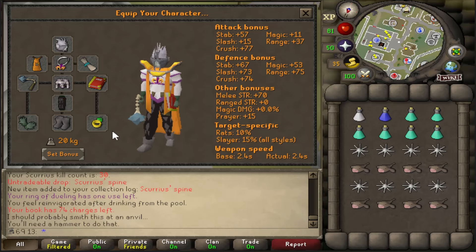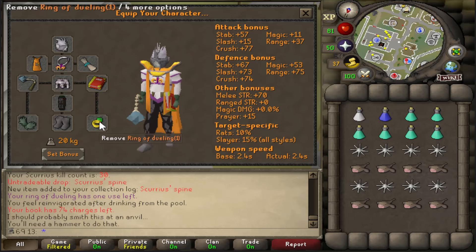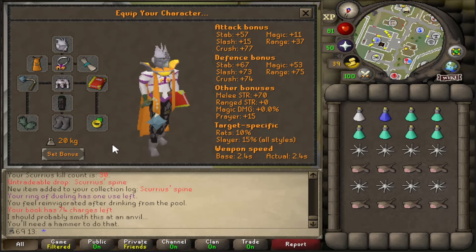Quite a nice setup right now. I do need to work on some upgrades though. Definitely need a fire cape. And I think we're gonna have to add Dagannoth Kings to the list of things that we need to kill soon. Berserker ring would be pretty nice.